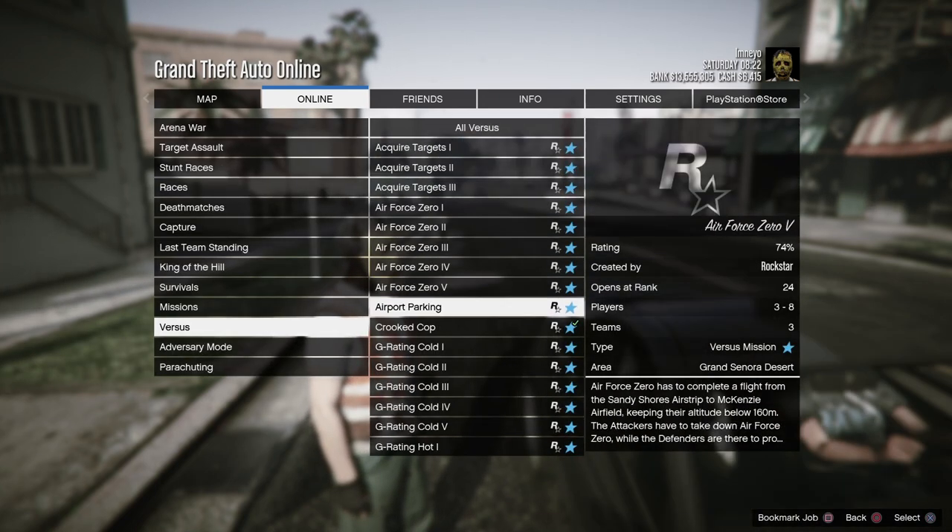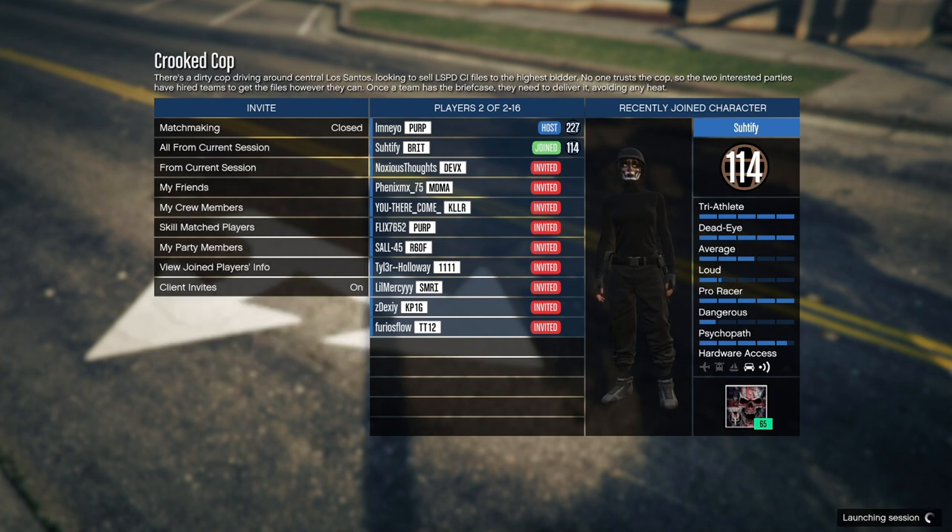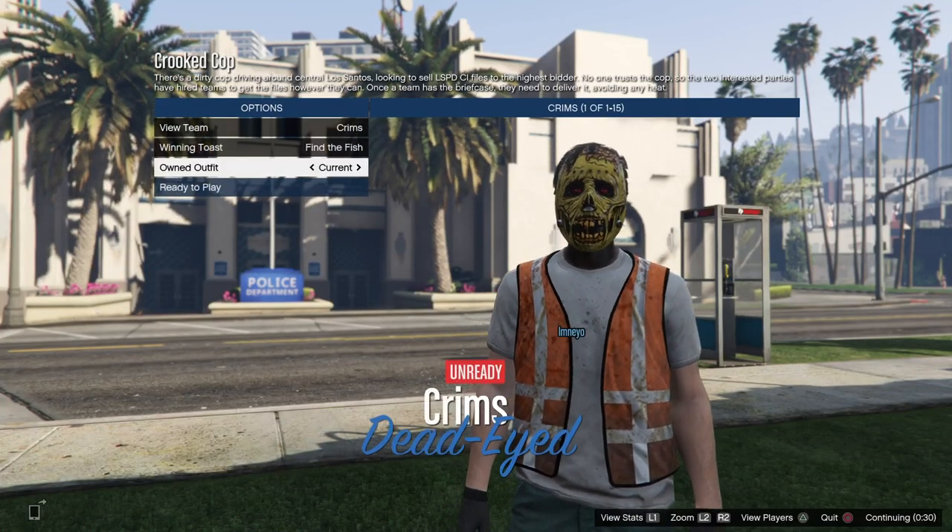Go to online jobs, play job, Rockstar created, Versus, and start up a Crooked Cop. Once you have loaded in, invite your friend who is helping you with this glitch, or invite a random because people join very fast since loads of people do transfer glitches. If you want to see another transfer glitch video on how to get modded outfits, just let me know.